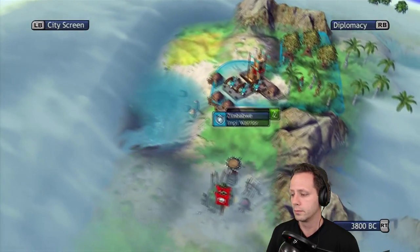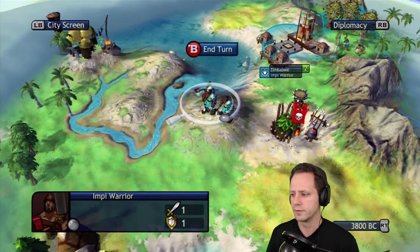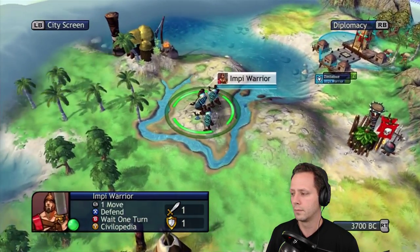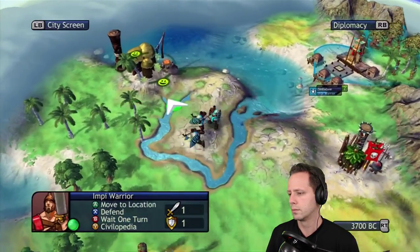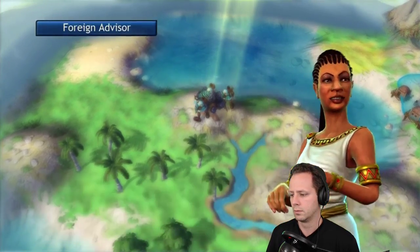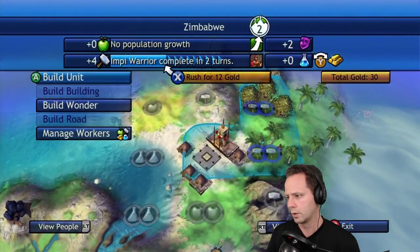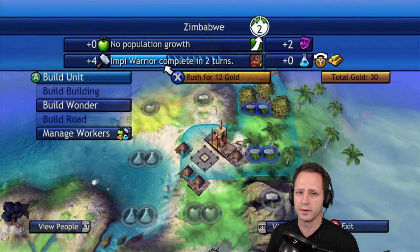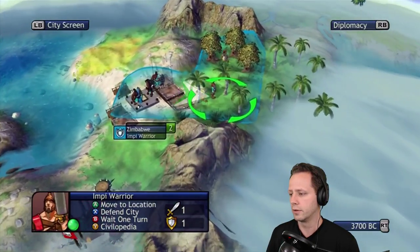We're gonna rush out our first warrior and what we're gonna do is run to the more distant capital first. There we go, so we're gonna pump out the second warrior now that we got that second 25 gold reward, and he's going to come out right here.